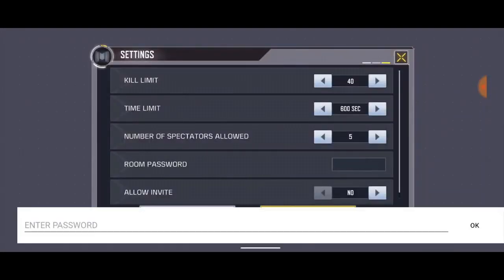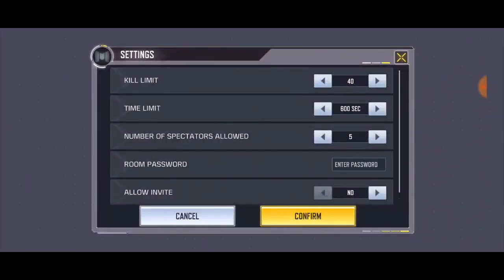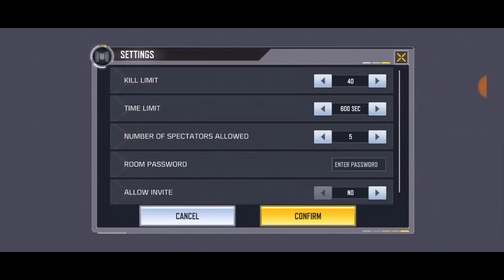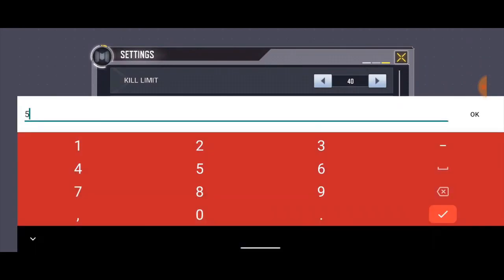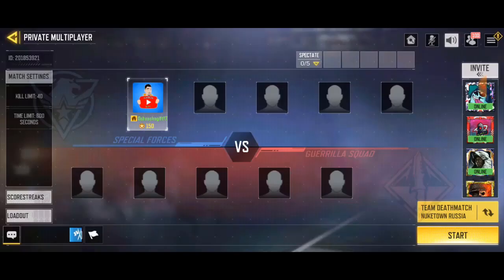For the password setting — normally players can join using the room ID, but if you don't want them to use the room ID, you can set a password. Whatever password you add will be what they use to join the lobby. Click Confirm and now everything is locked.